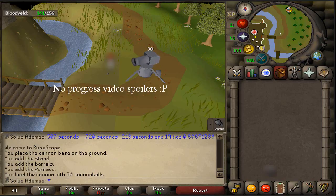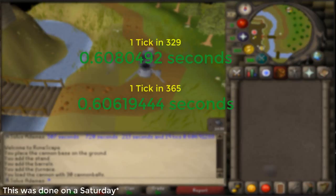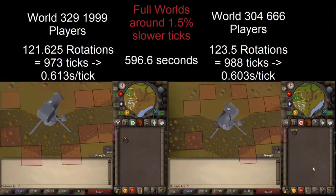I did a test with the cannon's rotations and found the values on screen show how long each tick is in worlds 329 and 365. The difference is about 0.03%, but I believe that every system update purges a great deal of variables created throughout the week, increasing server quality and making game ticks on Thursdays the fastest out of any day of the week. On a Tuesday before the system update, my friend Michael found a difference of about 1.5% between two worlds.